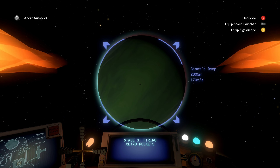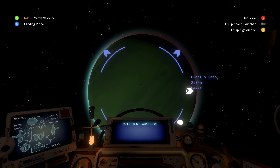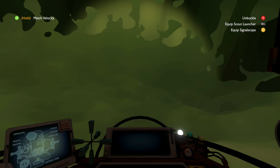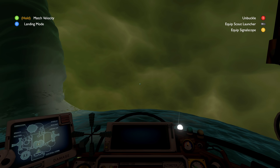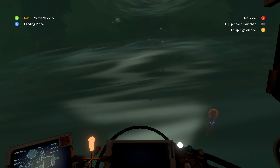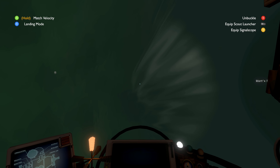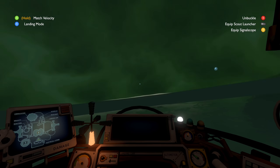We have to solve the problem of this current — something that's stopping us from getting underneath. Autopilot's complete. So if we try to just take this thing underwater, what happens? Whoa, look at that — we're actually under here! Okay, we're not super low.